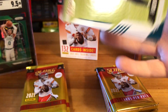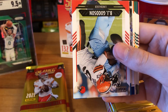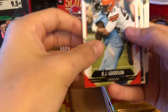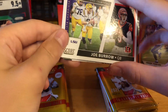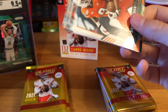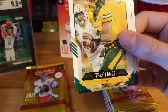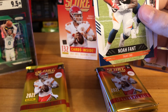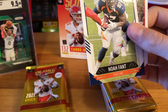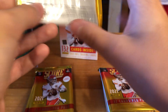Third pack: Rodney McLeod, Zach Thomas, Patrick Queen, BJ Goodson, Danny Amendola, Score Team Saquon Barkley, Collegiate Champions Joe Burrow — nice second-year Joe Burrow insert — Brevin Jordan, Greg Russo, Trey Lance, Noah Fant, and Tony Gonzalez. Eight packs left in this Score blaster.